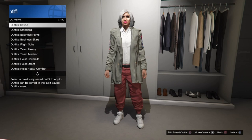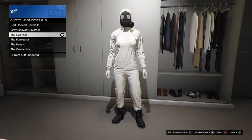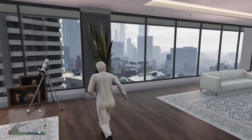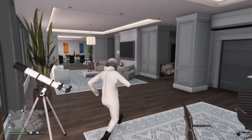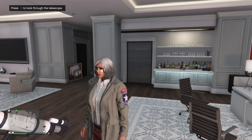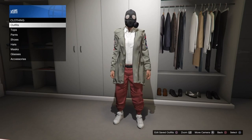Go back to outfits and put on one of those heist coveralls that have the chemical mask — it could be the scientist, fumigator, it doesn't matter which one. Just put one on, whatever color you want if you're keeping the hood with this outfit. Then run at the telescope — we're doing the telescope glitch here. You just run at it and hold right on your D-pad. You will stop at the telescope and the hood will come down, but do not actually look through it. Go to your interaction menu, style, outfit, and put on that saved outfit. Close out of your interaction menu and when you walk away you'll see the mask glitches onto this outfit. Once you have this together, save the outfit again under that same slot.